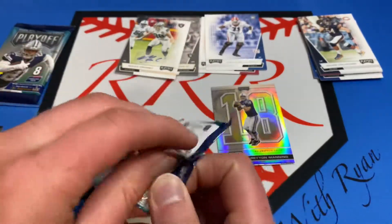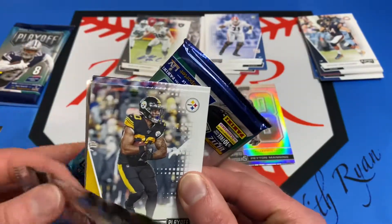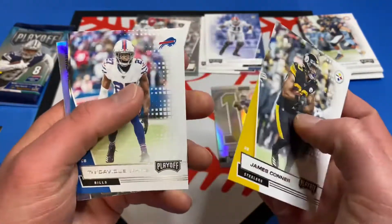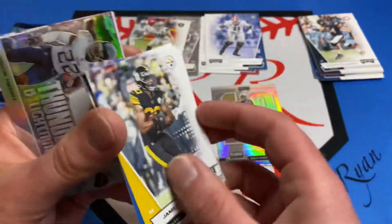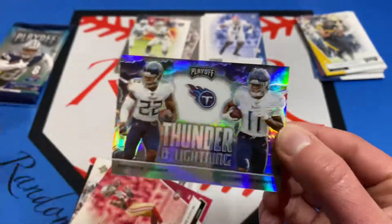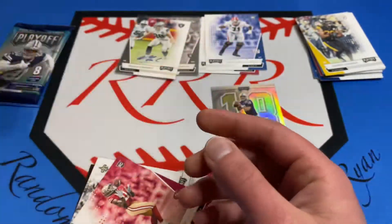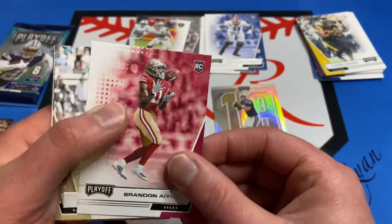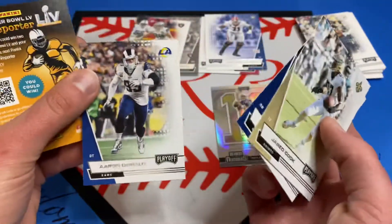Wow, if we get a mem card too, that's just crazy. Here we go — James Connor, Tredavious White, DD Westbrook, and another Thunder and Lightning — these are so sweet looking. We got Derrick Henry and AJ Brown, really cool looking. Brendan Iuke rookie — not a bad rookie — Jared Cook, Cheeky Barber, and Aaron Donald.